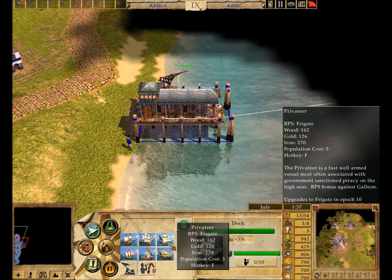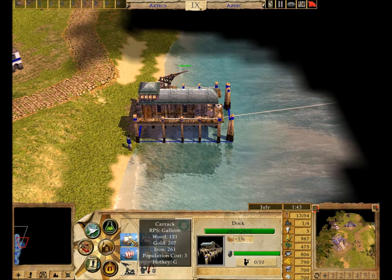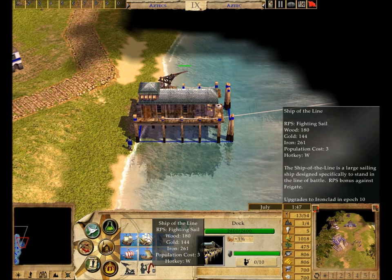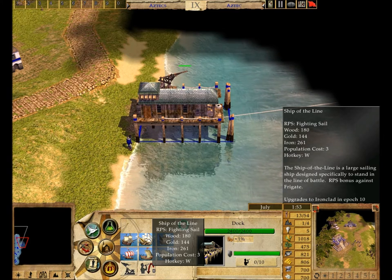The Carrack is good at fighting the Ship of the Line, while the Ship of the Line is good against the Privateer, and the Privateer does well against the Carrack. Unlike land units, the combat relationships between sea units changes over time, so be sure to consult the Empire Earth Encyclopedia to see more about navies of other time periods.